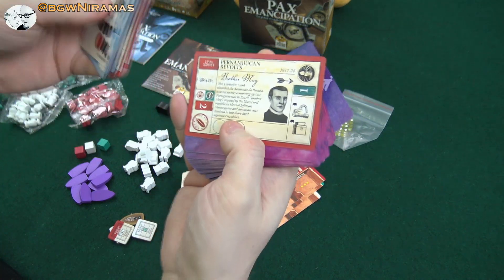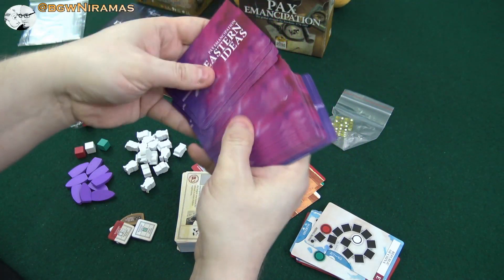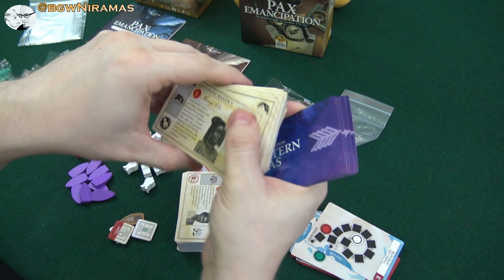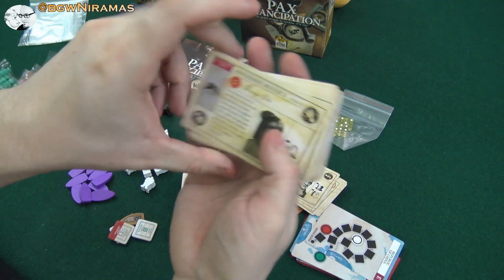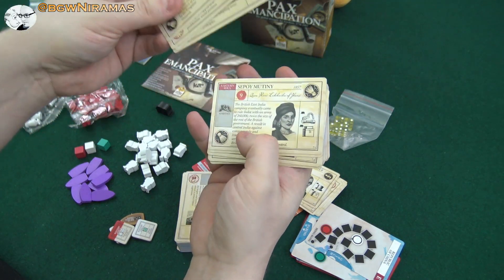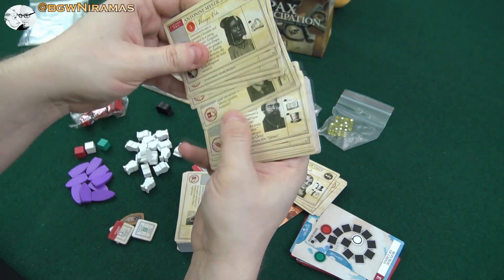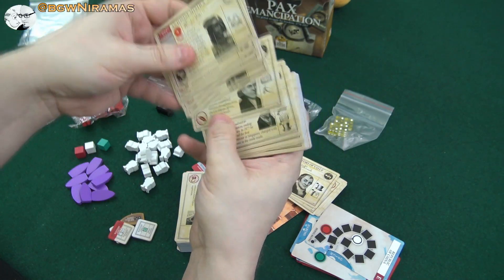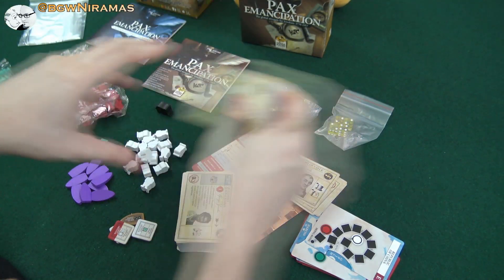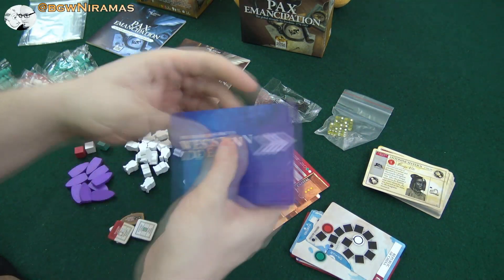I think these cards look nice. Here's some Eastern ideas — some Western ideas. So what are the Eastern ideas? The mystics, and so much history in these. I mean, all the flavor text and pictures. I really like this. It's like the dream game, I think, for people that are interested in history. So here's the Western ideas.